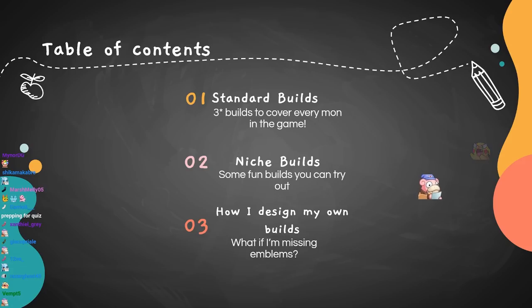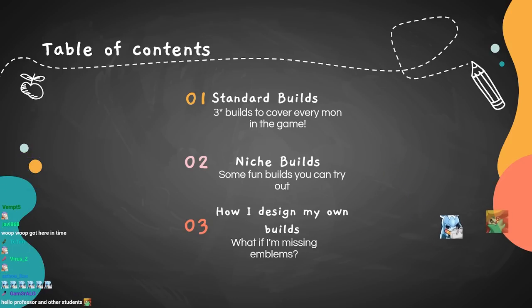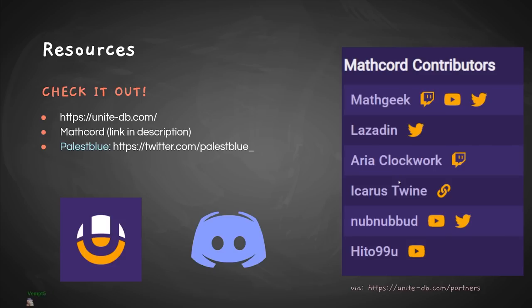First and most importantly, I'm going to give you standard builds you can have equipped and never have to worry about emblems again — three emblem builds, locked and loaded, so you can play every single Pokemon in the game. I'll also share some niche or Pokemon-specific builds that are more fun and situational. And I'll go over my thought process when making a build, the tools I use, and how to customize your own emblems if you're missing a core one.